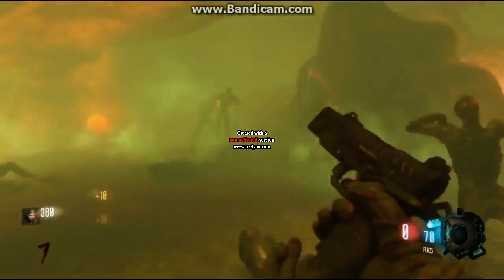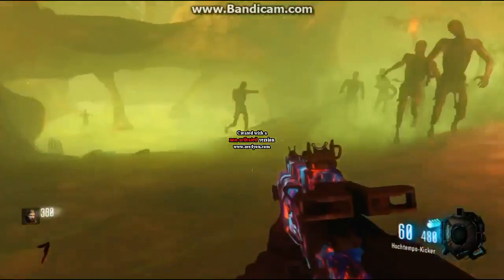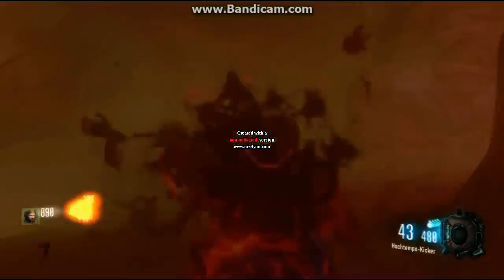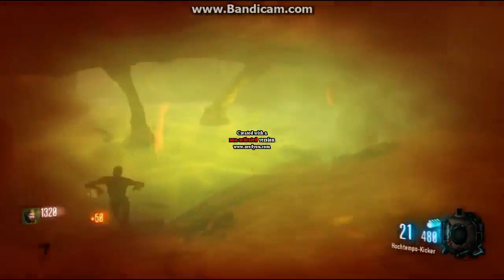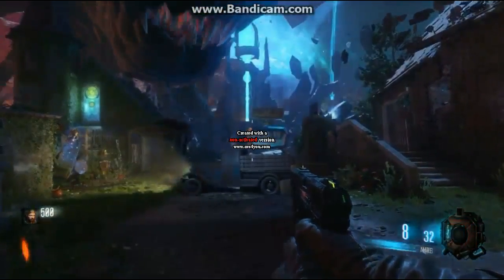Ladies and gentlemen, welcome to a brand new tutorial for the new map Revelations. This is the Pack-a-Punch tutorial, and it's actually pretty straightforward — it's actually a fun, like the most fun way to get the Pack-a-Punch. As soon as you spawn in, you'll be able to activate the first ritual.